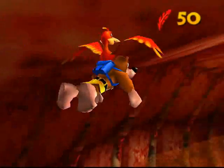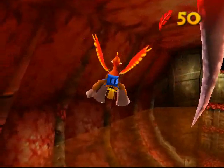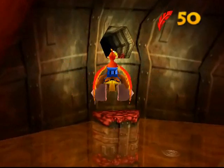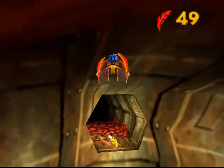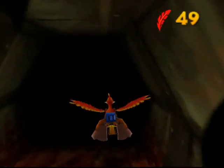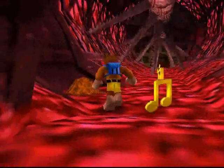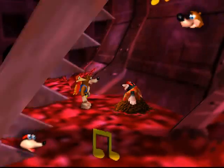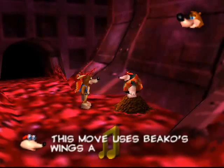That appears to be a lie actually, because once you've raised the water level, it looks like you can actually get up on that flight pad even without going through what I did just now. Oh well — it got us a jiggy, so not complaining. Anyway, this is where Bottles is. As I said, really well hidden — he really wasn't kidding.